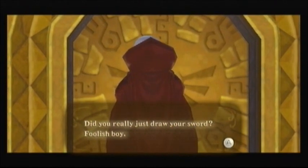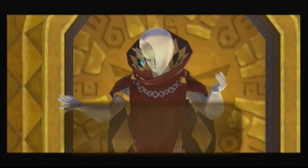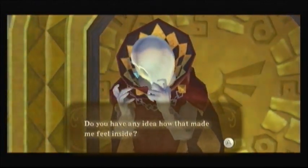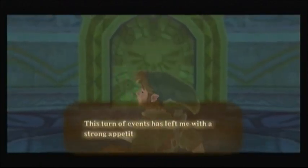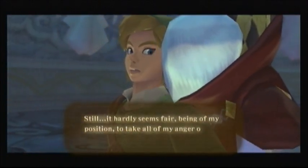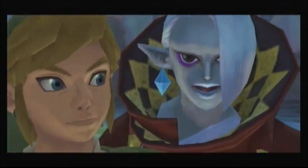Ghirahim continues: 'Did you really just draw your sword? Foolish boy. By all rights, the girl should have fallen into our hands already. She was nearly ours when that loathsome servant of the goddess snatched her away. Do you have any idea how that makes me feel inside? Furious, outraged, sick with anger. This turn of events has left me with a strong appetite for bloodshed. Still, it hardly seems fair for a being of my position to take all my anger out on you — which is why I promised up front not to murder you. I'll just beat you within an inch of your life.'